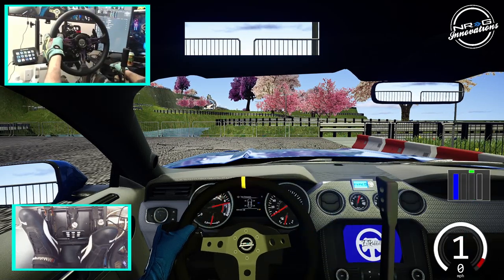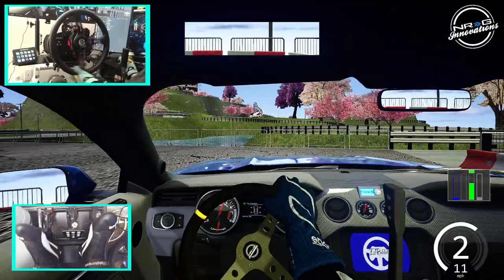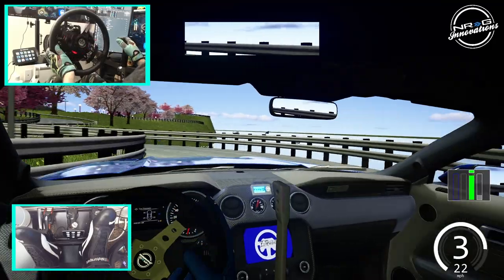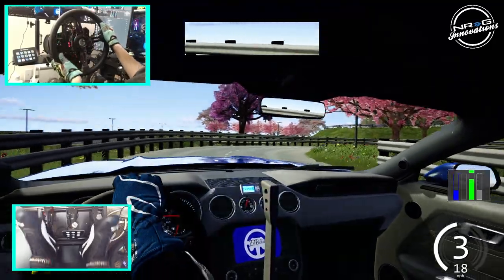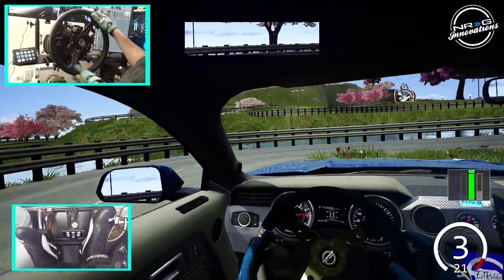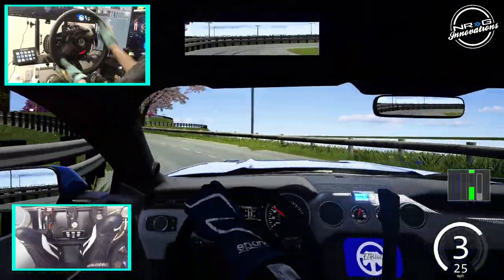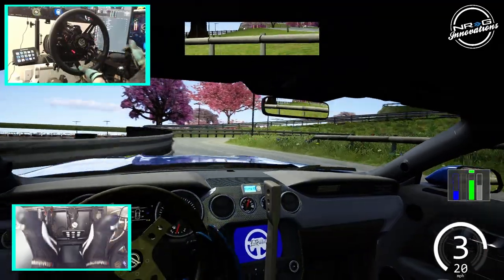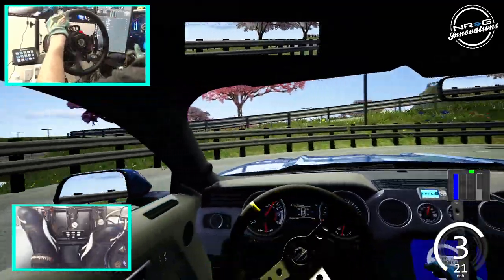Go full send. Get those Type S lights on. We're running a 5.0 short gear ratio, so we can probably run third gear on this course, maybe fourth. Looks like third is going to be the gear. I haven't driven this track, so this is the first go with this.